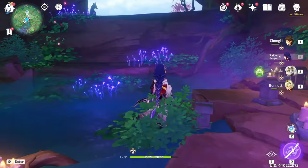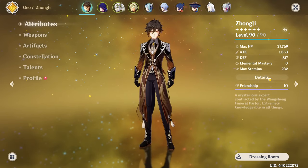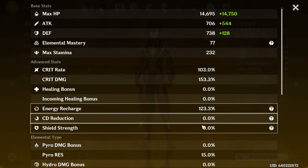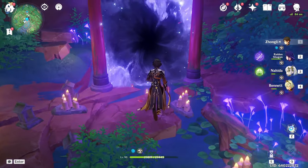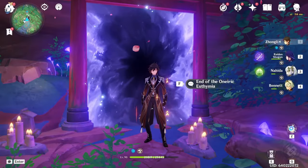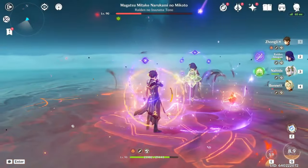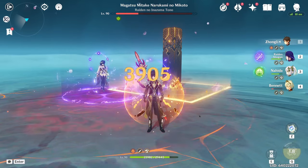I'm gonna lower the crit damage a little bit to make it more fair to the other set. Now we have a lot more crit rate, and 153% crit damage — that's about four more than the other set, so that should be fine. Let's go back in and see if this hits similar damage. We're around the same HP as well — 29k. Now we don't have to worry about Crystallize or anything. Let's see how much damage we hit. A hundred and eleven thousand — pretty much exactly the same as the Nighttime set.